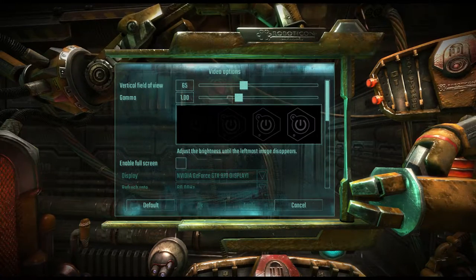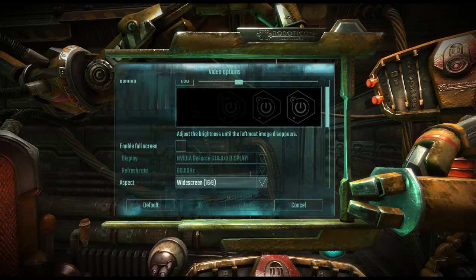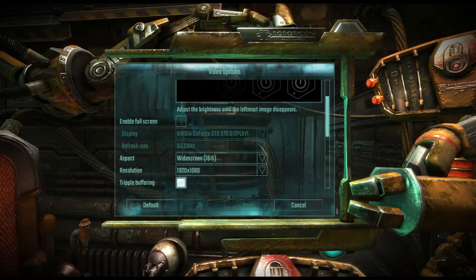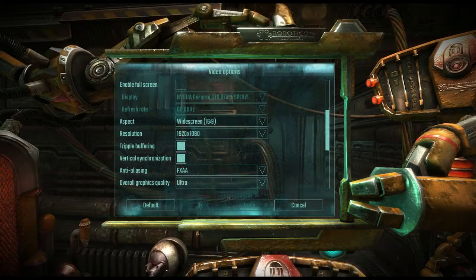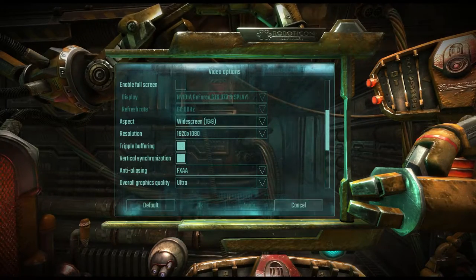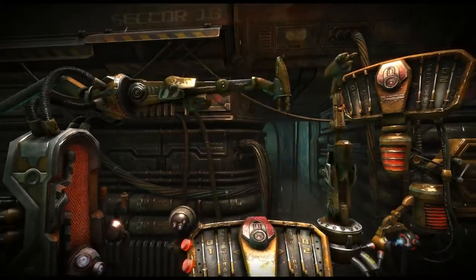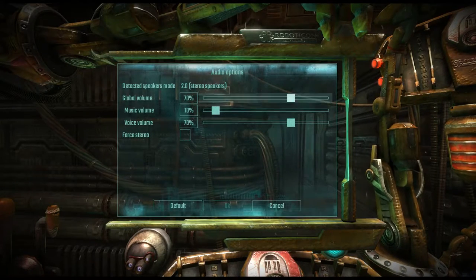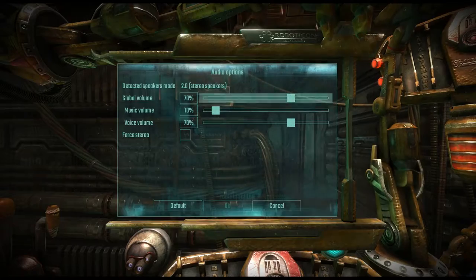I can enable full screen mode but that messes with my recording engine so I try not to. You can see my graphics drivers; the refresh rate is kind of stuck. Triple buffering, vertical sync, anti-aliasing — graphic quality is set to ultra, the highest available. Audio is straightforward: global volume, music volume, and voice volume. I changed mine so you guys can hear my voice while I play.